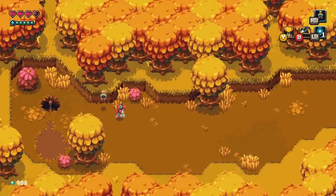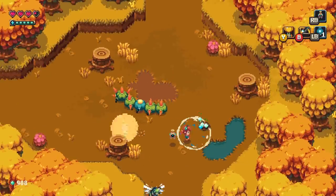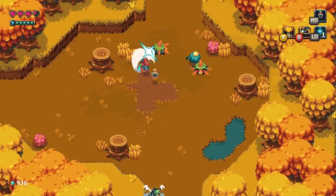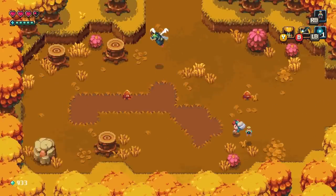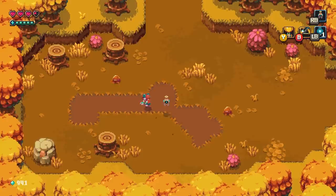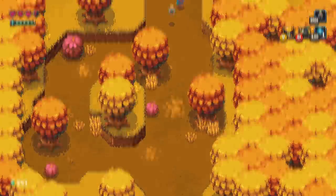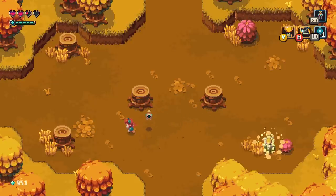Up and over. I still think a charge hit is probably the best way to deal with this guy — then again, I've never gotten hit by him, so maybe my caution is unwarranted. The bees are actually super vulnerable to that charge hit, which is nice. This is a giant dead end. Note to self — this is the other variety of enemies, the kind that can actually shoot back.